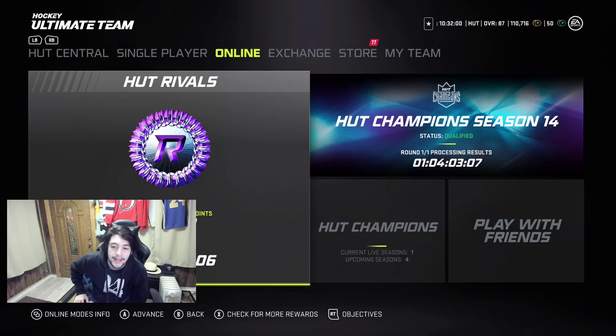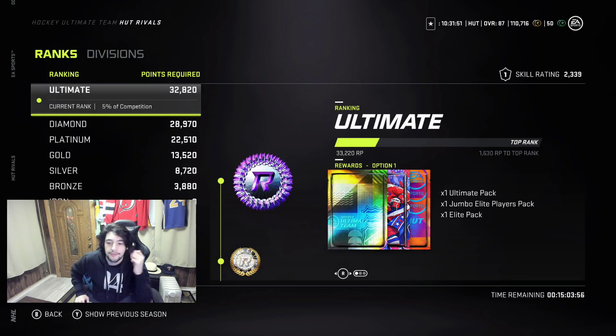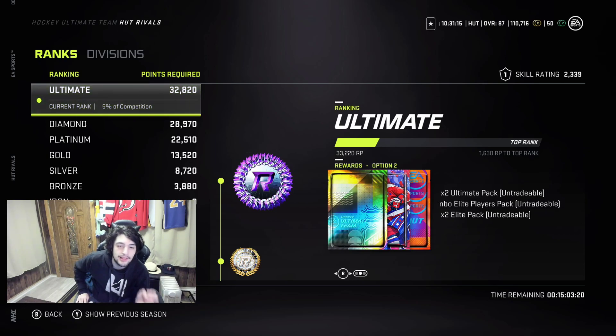Then we have the online section — one of the more efficient ways. I'm in Division 1, Ultimate rank. Every division is different with different rewards. One of the better ways to make coins is to use your untradeable Rivals rewards to make gold collectibles. Take your untradeable rivals cards and make tradable master set items. There's a set — I think it's like 15 gold cards — you trade it in and if you get something huge, that's 700k right there, all from untradeable items.